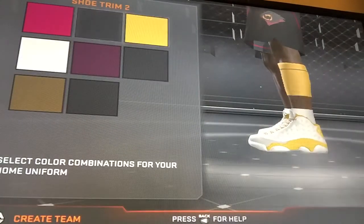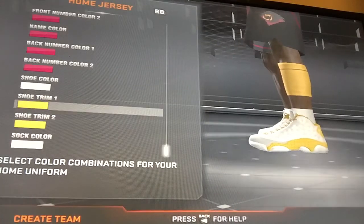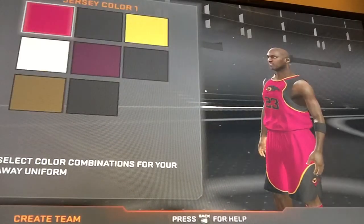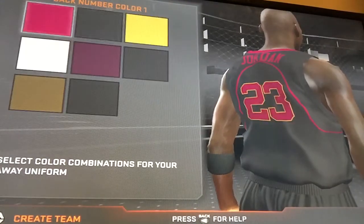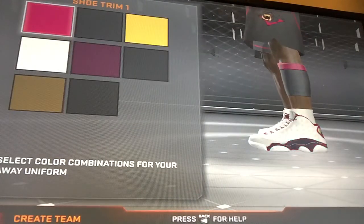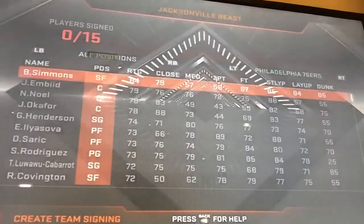I don't want the shoe color yellow, but that's what they have. Some of you will probably disagree — it's really just a basketball team. I'm just going to leave it like that. Then press RB again for the Away Jersey and do the same thing. After that, press Start.